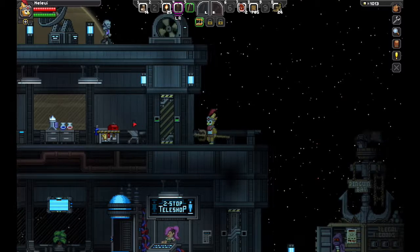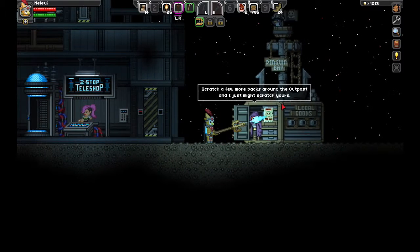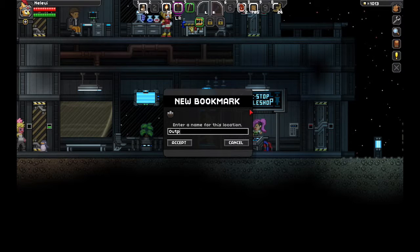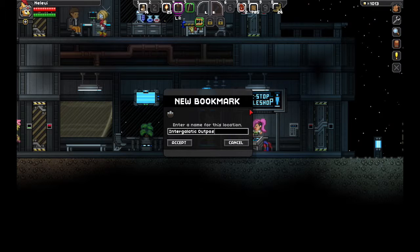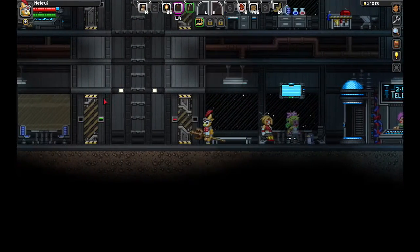We got a nice upstairs, a nice open view of the stars. We got all different kinds of races here. There's Penguin Bay — Black Market, maybe? We got a teleporter thing. You can bookmark this and then teleport to it from the ship instead of having to come to the gate — nice. We'll call this... Intergalactic Outpost. It's gonna go back to our ship. Just as I planned. That looks like this person had a quest for me.